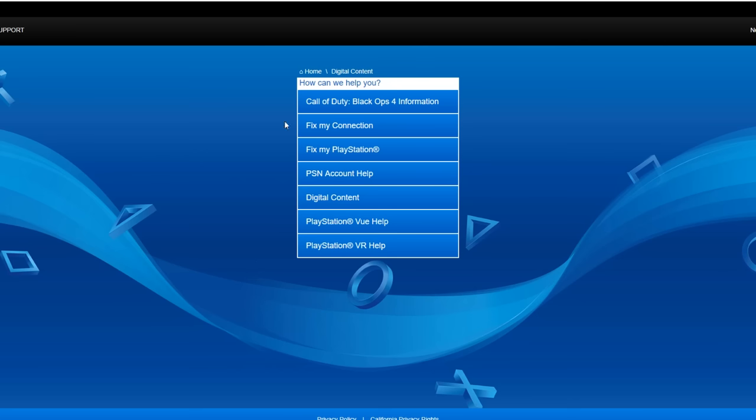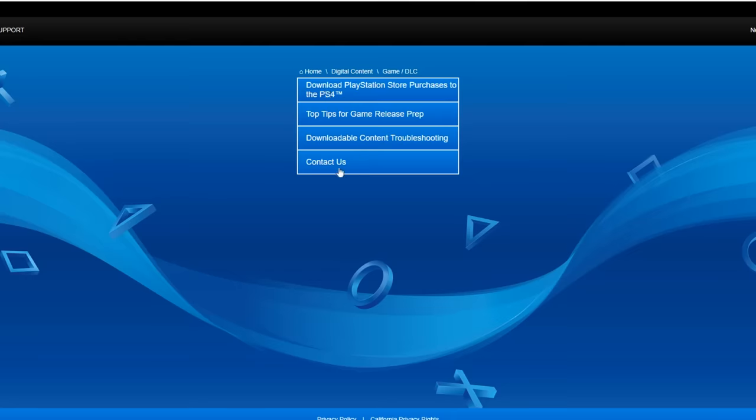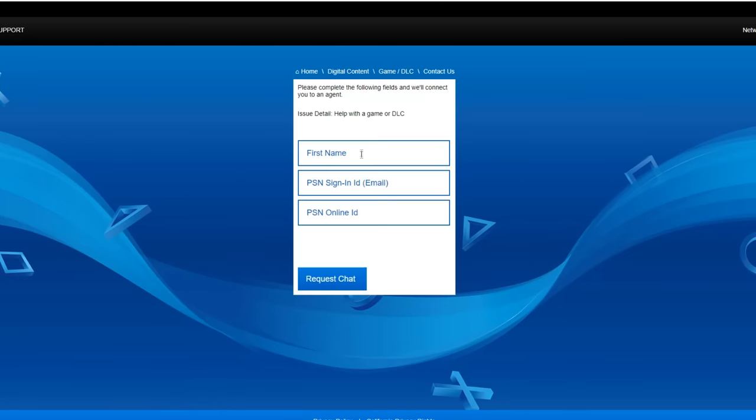From here you want to go to this site — I'll put the link down below. This is the PSN support system. Once you're here, go to digital content, game or DLC, and press 'Contact Us.' This is where you fill in your PSN information.